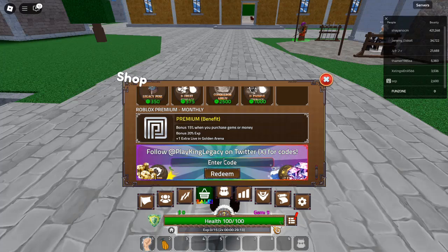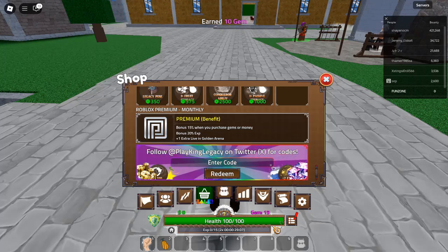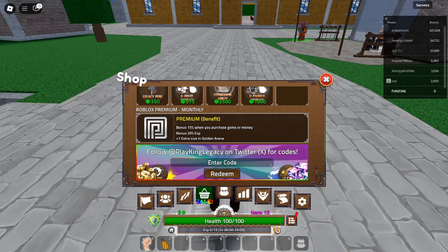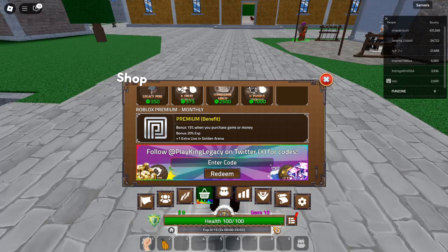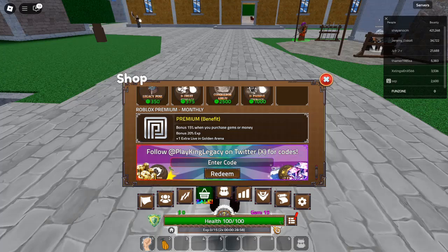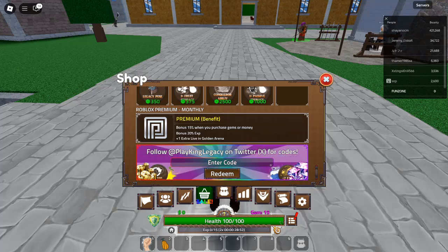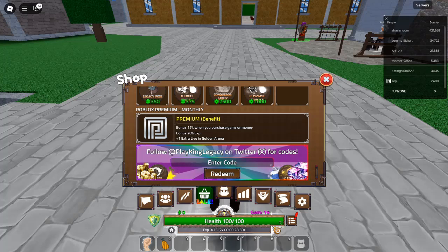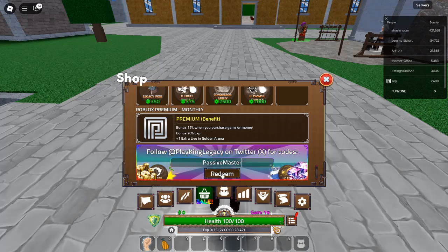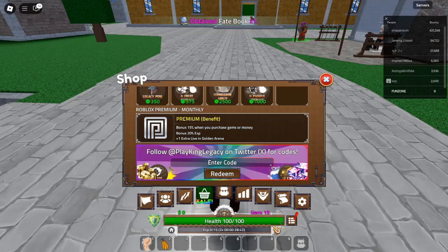Code 8: InfernoKingAwaits — Redeem for a 15-minute X2 EXP boost. Like the previous EXP boost, this code offers a 15-minute double experience period. Use it wisely to accelerate your level progression. Code 9: SKGames — Redeem for 15 minutes X2 EXP boost. Another code offering 15 minutes of double EXP; stack this with other EXP boosts to maximize your potential.